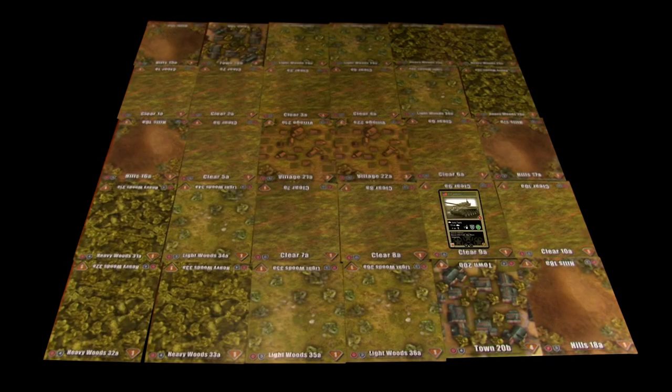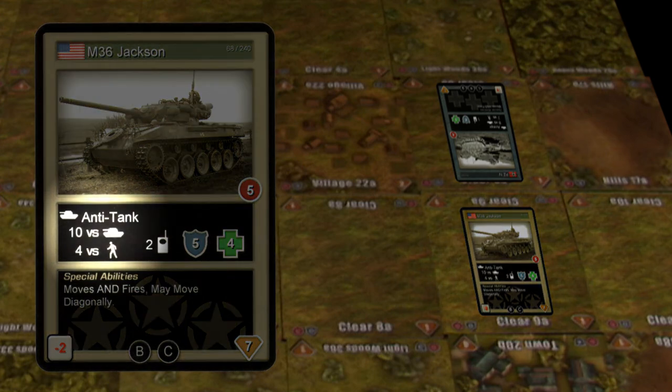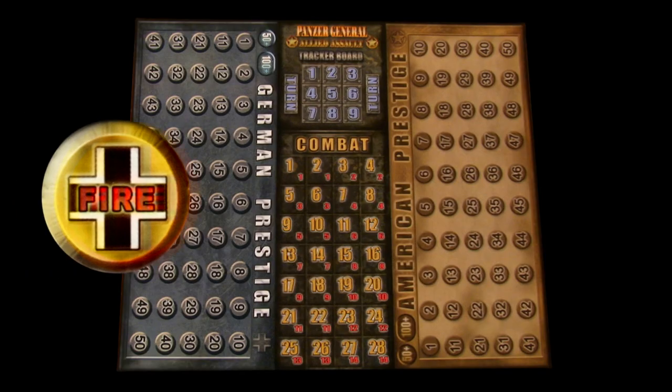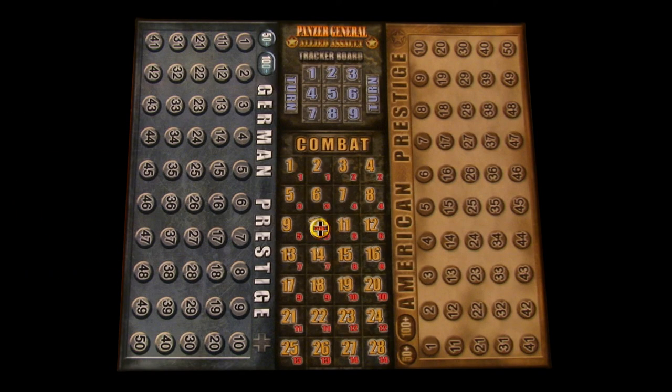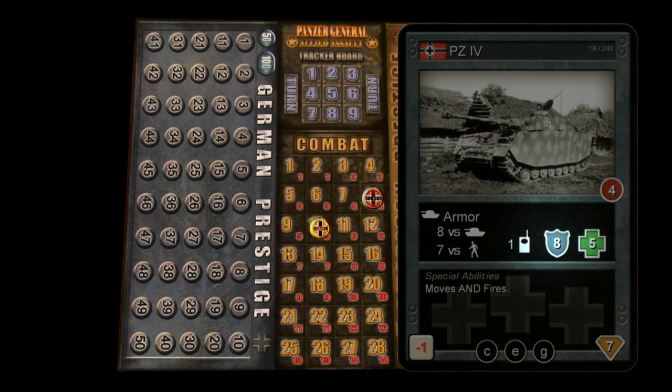Troops can only initiate combat when they are adjacent to an enemy unit. Let's use the M36 Jackson tank versus the German PZ4 tank as an example. The Jackson tank is attacking, so we use the attack value versus tanks, which is 10, and place the attack marker on the combat board like so. Then we place the PZ4's defense value of 8 on the combat board as well.